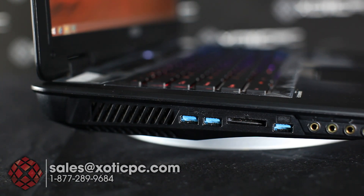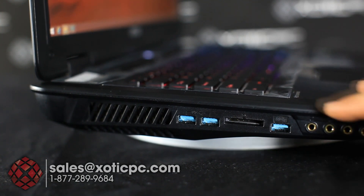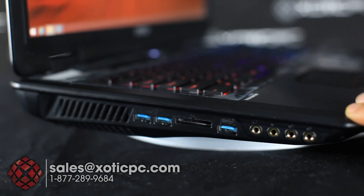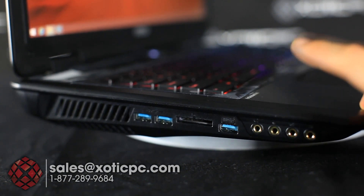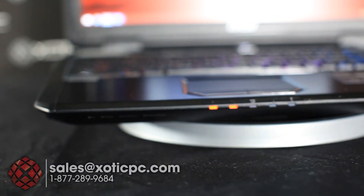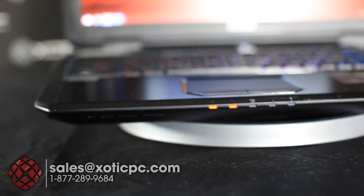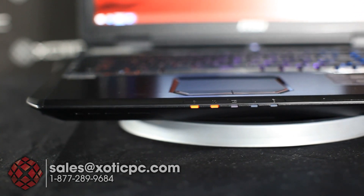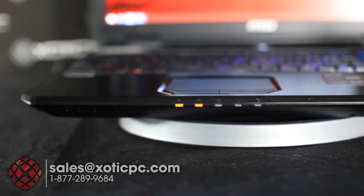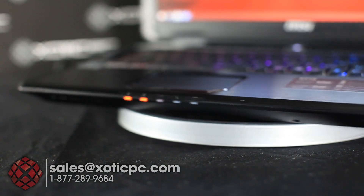The ports are very similar to previous GT models. On the left side there's an exhaust port, two USB 3.0 ports, a memory card reader for SD cards, another USB 3.0 port, and audio jacks — headphone, microphone, line in, line out. The indicator lights on that side cover Bluetooth, Wi-Fi, battery, sleep mode, and hard drive activity.